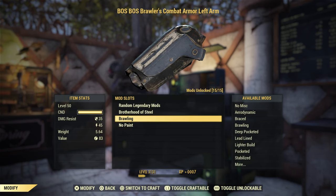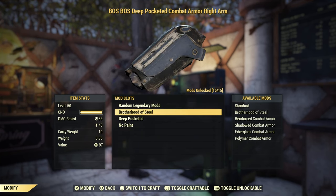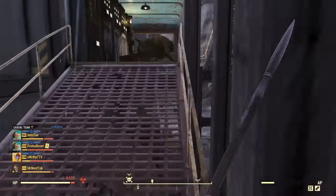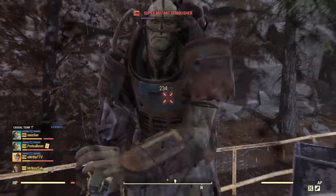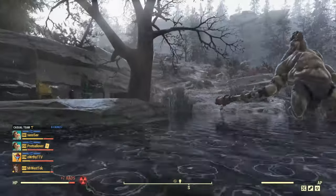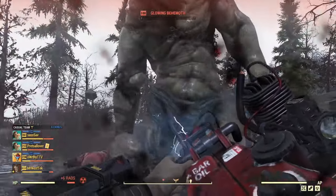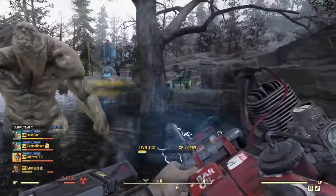For the armor, apply the Brawling mod to the arm pieces and Ultralight to the leg and chest pieces. You get these from crafting and scrapping armor pieces — scrapping is how you learn the plans. You can use any two-handed melee weapon, but I recommend a Chainsaw or an Auto Axe if you can get one. A Chainsaw is extremely easy to get and just as good as the Auto Axe. As you can see, it just destroys things. Eventually, get a Vampire's Chainsaw and go for an Unyielding Bloody build.